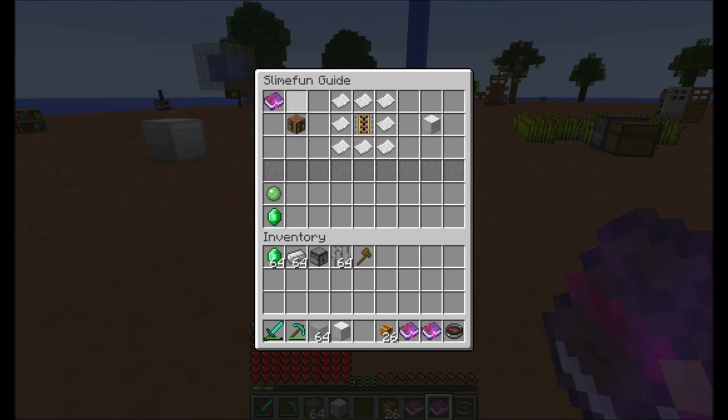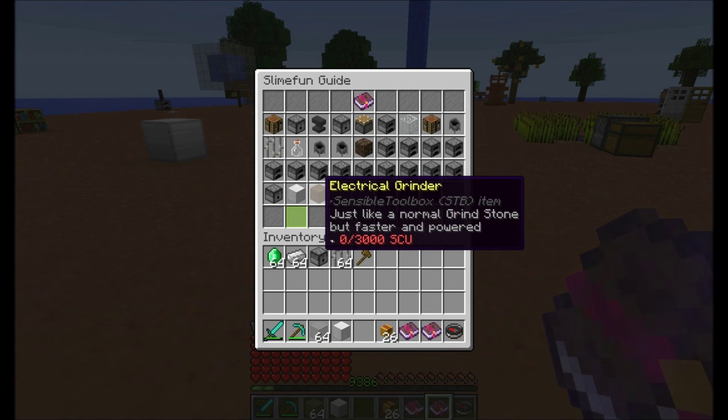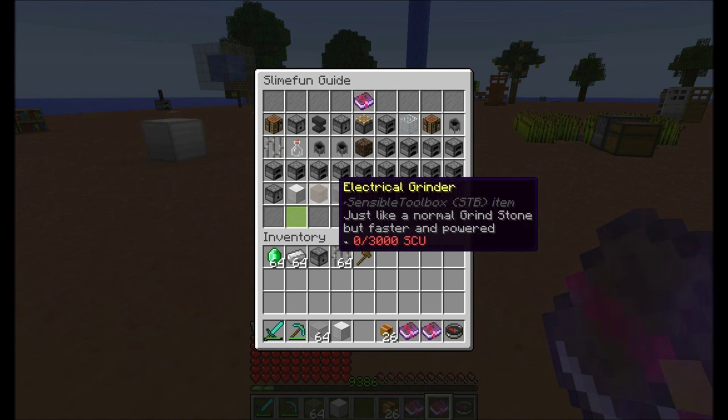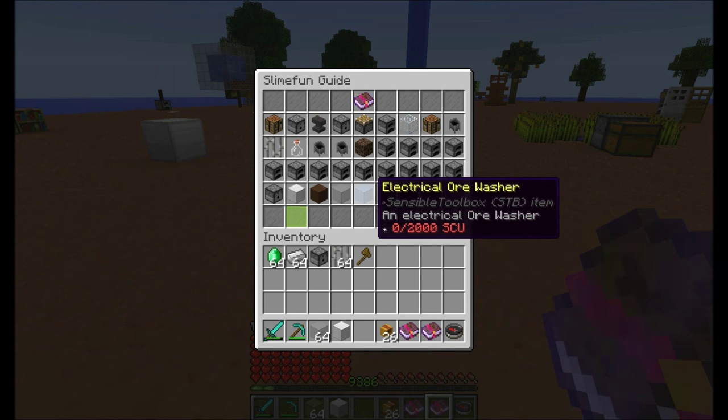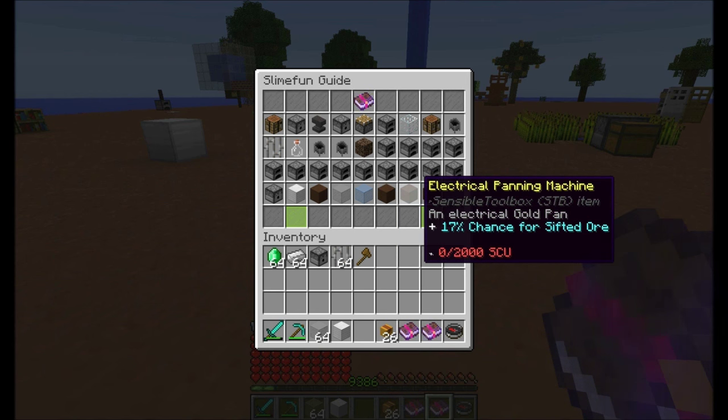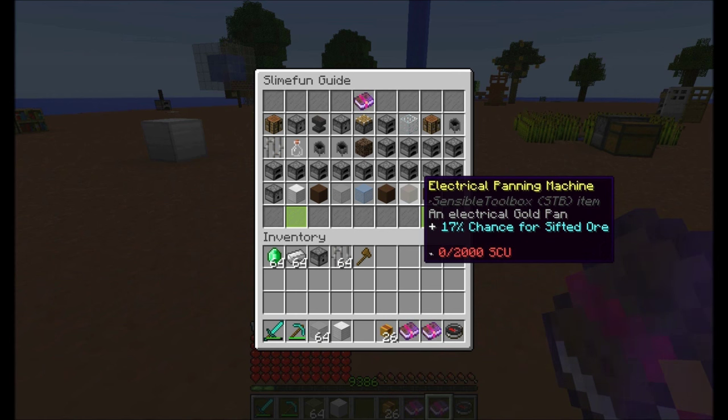Another thing you can see is the electrical grinder — it works like the grindstone but powered — and the electrical juicer, like a juicer but powered. There's also the electrical ore washer, pretty self-explanatory, and the electrical panning machine. This one has a bonus of 17% for sifted ore, so if you use this, you're getting way more sifted ore than you normally would with a regular gold pan.